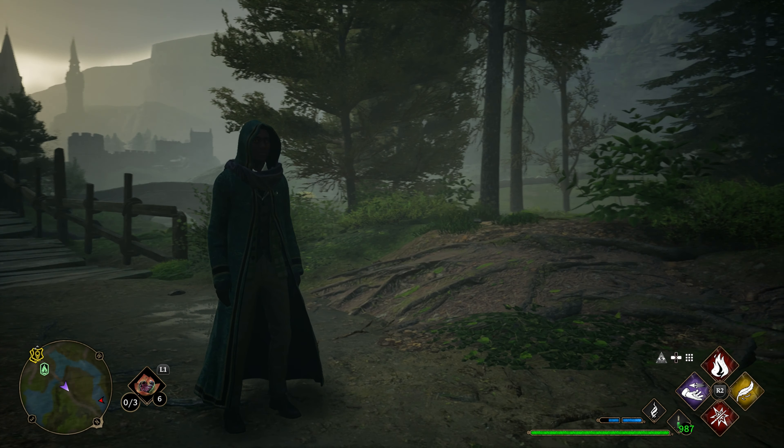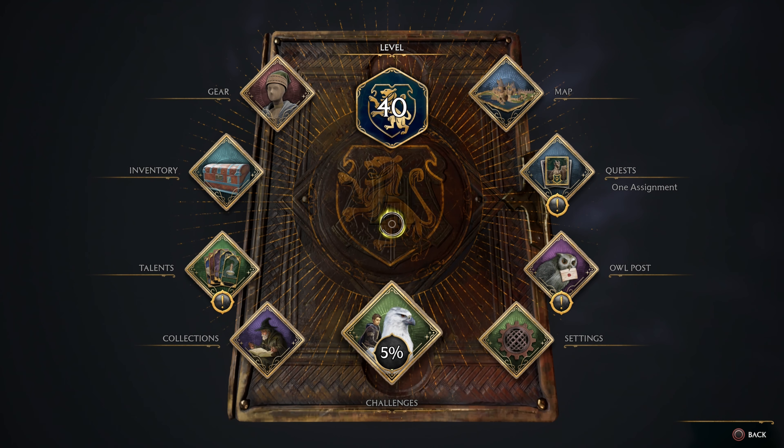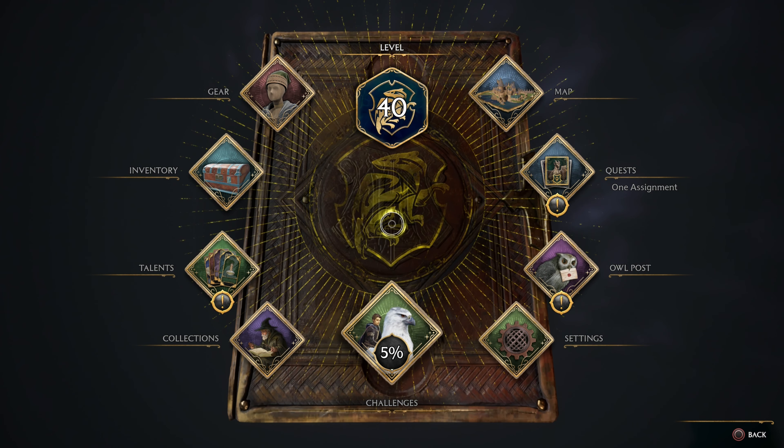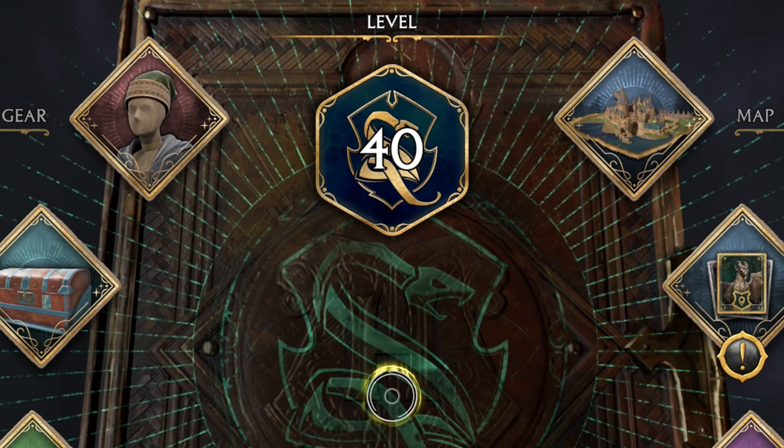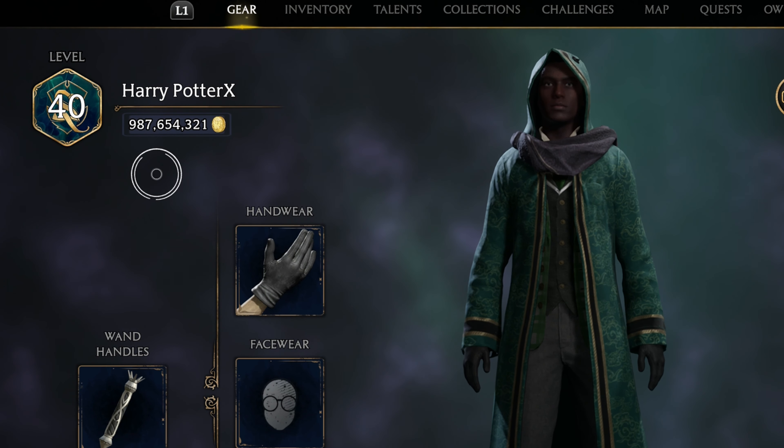This save is a male character with all houses supported — that's Gryffindor, Slytherin, Hufflepuff, and Ravenclaw. This character will be a max level 40 with max cash.